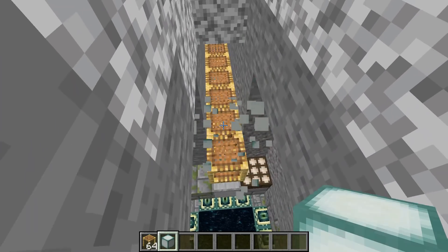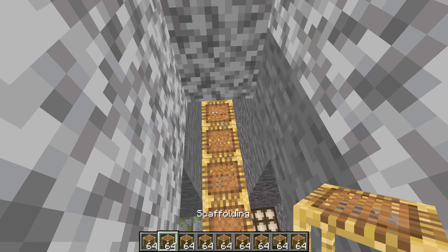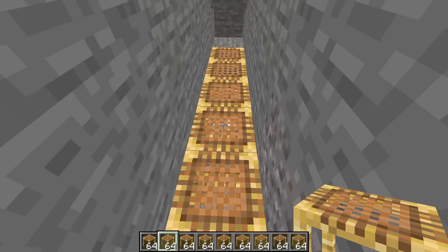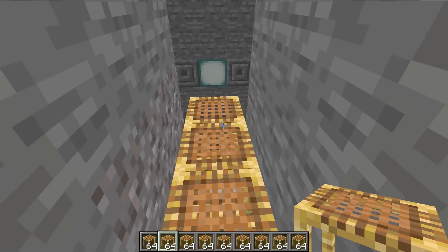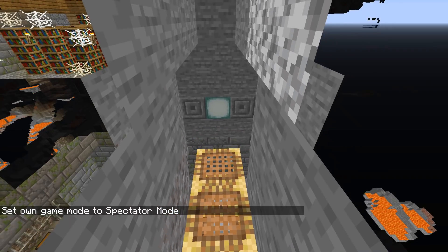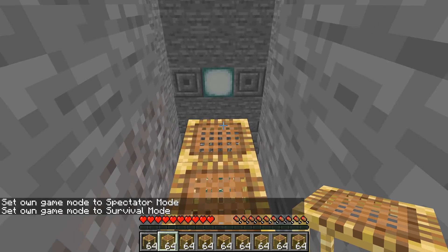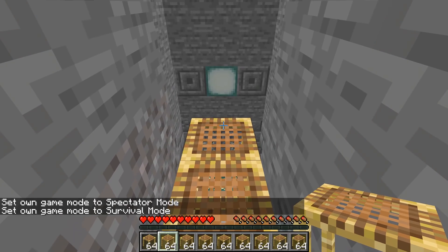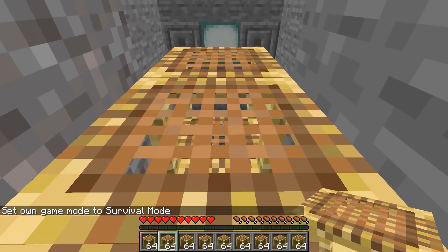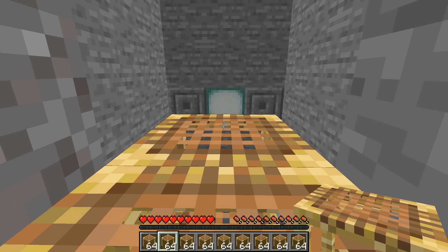And then the way the duplication itself works — let me add some more scaffolding here and switch over into survival mode so you can see exactly how fast this is. That's not survival mode. That's survival mode. You're going to hold the shift button and you're going to point out into this last block just like this.